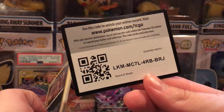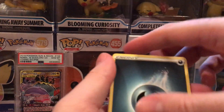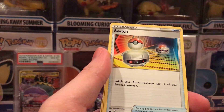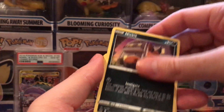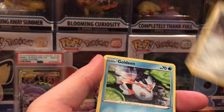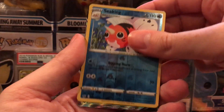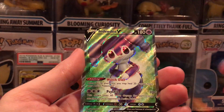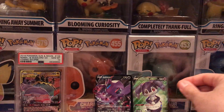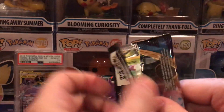Code card. We got a Dark Energy, Dugtrio, Switch, Energy Retrieval, Nickit, Chinchew, Diglett, Ferro Seed, Goldene, Seaking Reverse, and an Indeedee V Full Art. Very nice. We definitely are starting out strong.